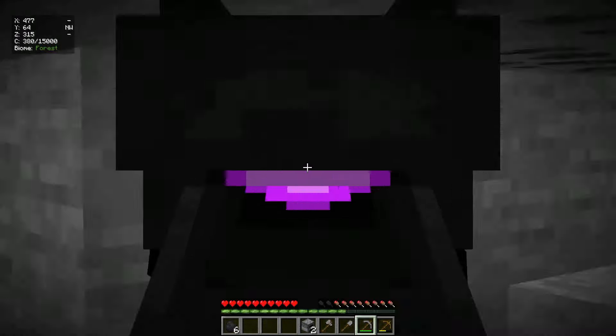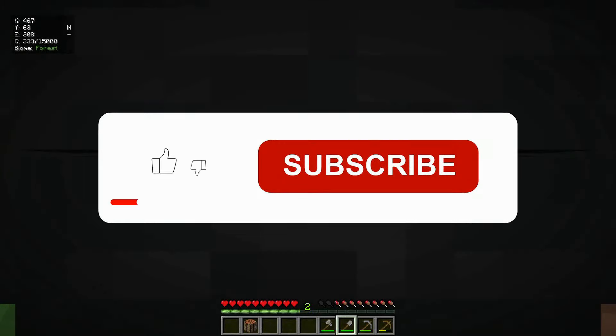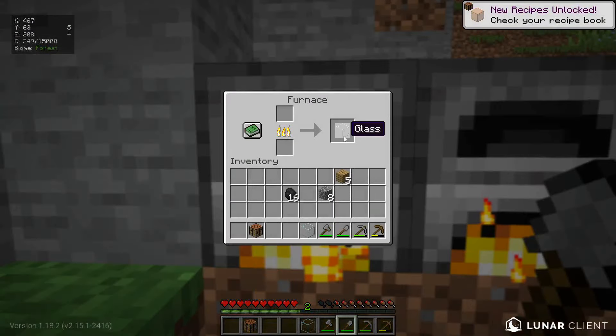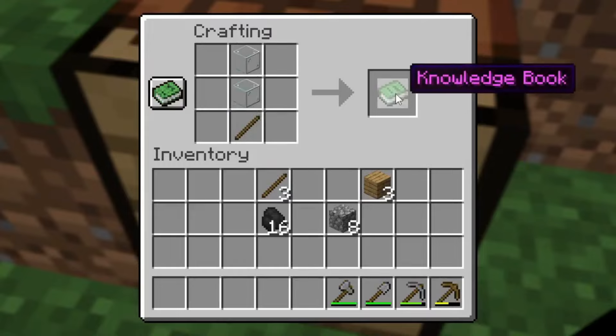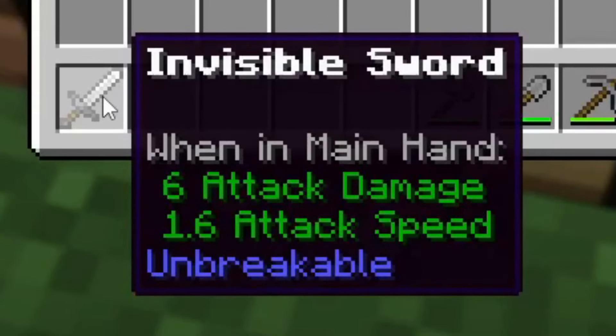We are now smelting two sands. And there it is, we got all the glasses done, and we got the stick as well. So, stick right over there and two glasses above the stick. We get the knowledge book - when we click it, we get an iron sword. No, it says invisible sword.